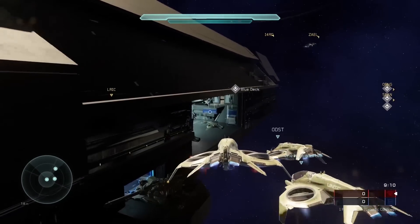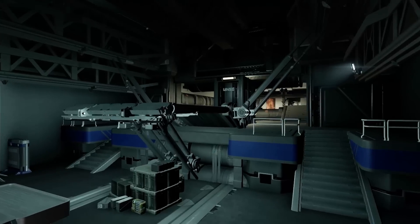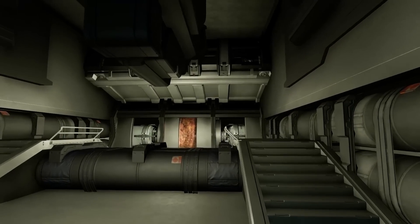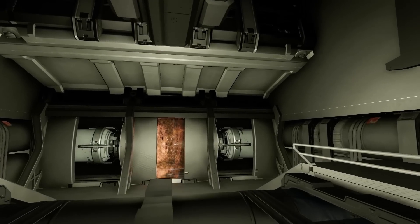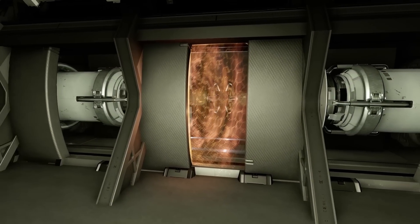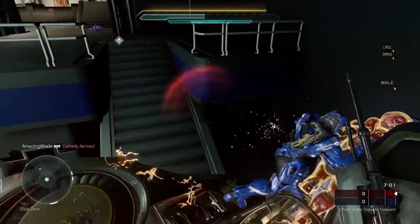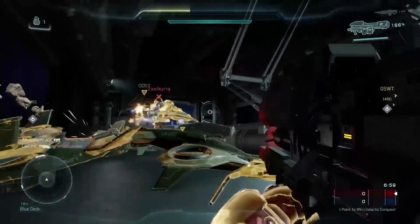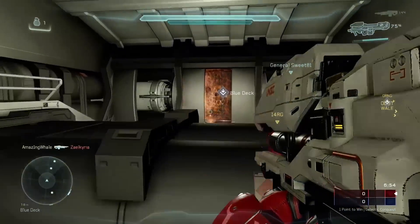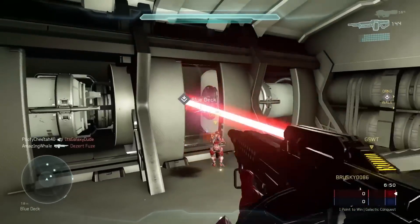Once inside, players must confront the defending team who are armed with a powerful array of weapons. If the attackers manage to work their way further into the interior of the ship, they will find the enemy core. The core is guarded by a powerful shield that requires more explosives than a Michael Bay film to take out. This requires a concerted effort on the part of the attackers, as a single player will not likely have sufficient time to take out the shield before being met with vicious opposition. The destruction of an enemy core awards the attackers a victory and concludes the game.